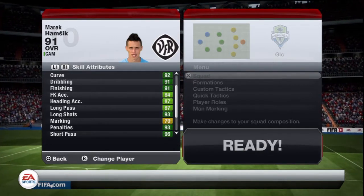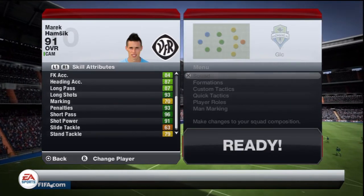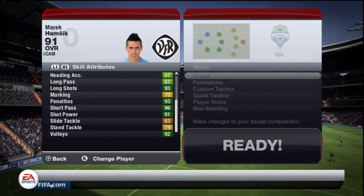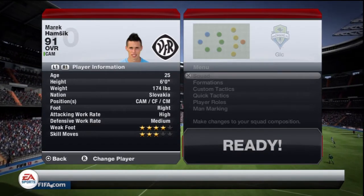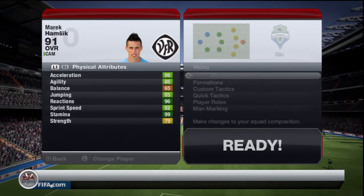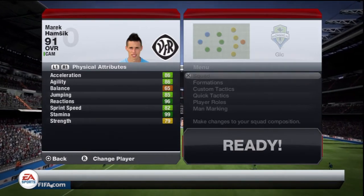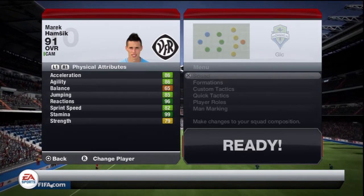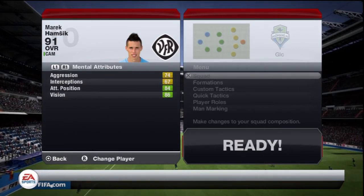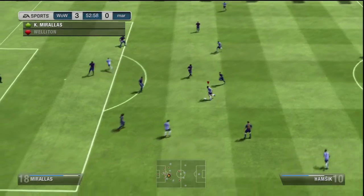He has 82 pace, 89 shooting, 91 passing, 90 dribbling, and 77 defending. For those times when he wants to come back, he will actually benefit the team and have a reason to go back, unlike most players who come back but only manage to waste their energy. He has 86 agility, which will keep him on the ball. And although his 65 balance isn't the greatest, I didn't really notice because he wouldn't really follow it.